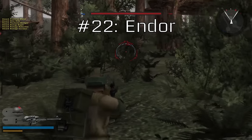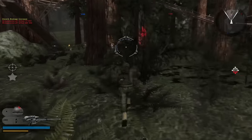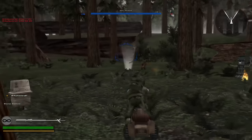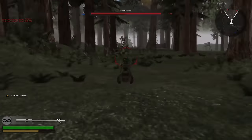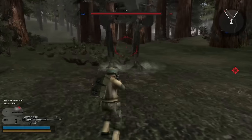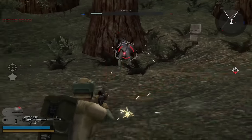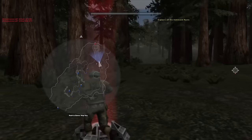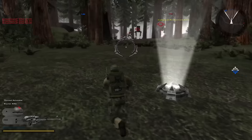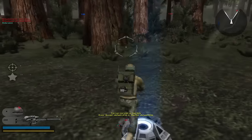Number 22: Endor. Some of you may know this is my least favorite map in the first game, but it is slightly more tolerable than the Endor in 2004 Battlefront — it still carries its problems, though. First of all, it's a big walk fest. If you are unlucky enough to spawn at a command post with no speeders, you'll have to walk, and the command posts are so far apart it feels like 10 minutes to get from one to the other. But at least with sprinting it's not so bad. There's not a whole lot of scenery — just gigantic trees, some paths, and a bunker.